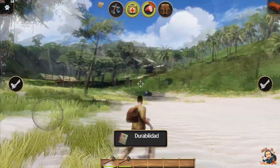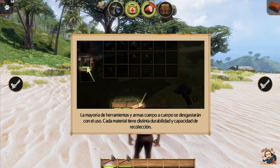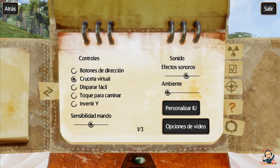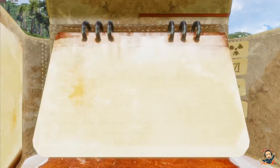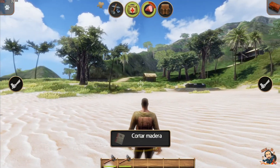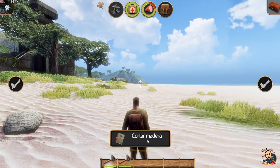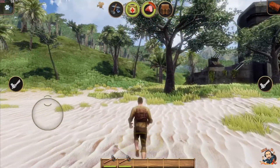A lo mejor me da algún lag, como habéis visto, pero es que si bajo los gráficos al mínimo también me lo hace. Nos dice aquí lo de la durabilidad, que se gasta. Vamos a ir al mapa. Tenemos que ir a los diferentes puntos porque no nos marca ninguna misión. Voy a ir aquí a esta cama. Miraremos la zona y luego ya... La cama está aquí atrás, esa casa. Vamos a mirar esta zona y luego miramos la cama y haremos un cofre para guardar cositas. Me pone: cortar madera. Pues venga, vamos a cortar madera.